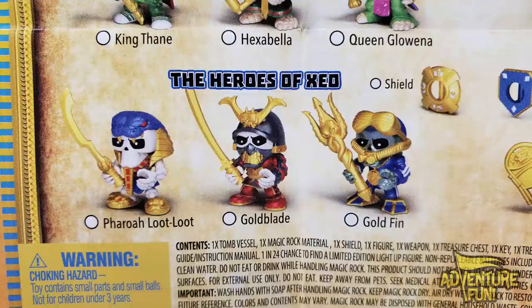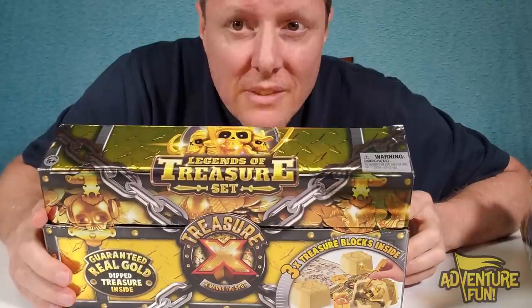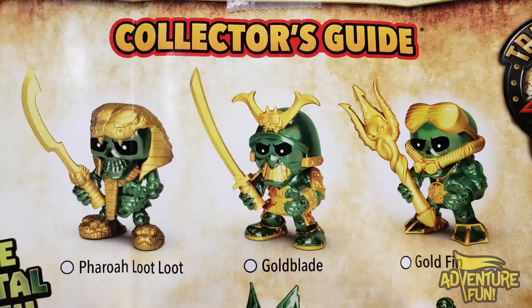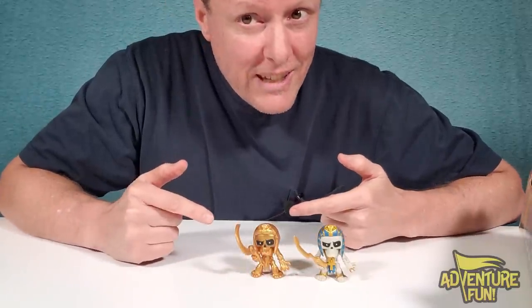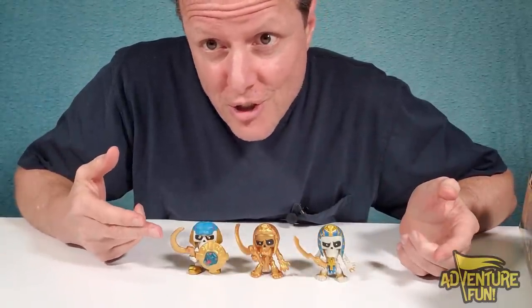See them right there? The Heroes of Exio — there they all are: Feral Lute Lute, Gold Blade, and Gold Finn. So if you've been collecting along the way, in Season 1 you've got all three of them — if you're lucky enough. Being memorialized, you've got two of the three here because Gold Finn wasn't available in the Legends set. And then Season 3, you would have these. Here's Feral Lute Lute in Season 3, with a shield and treasure.